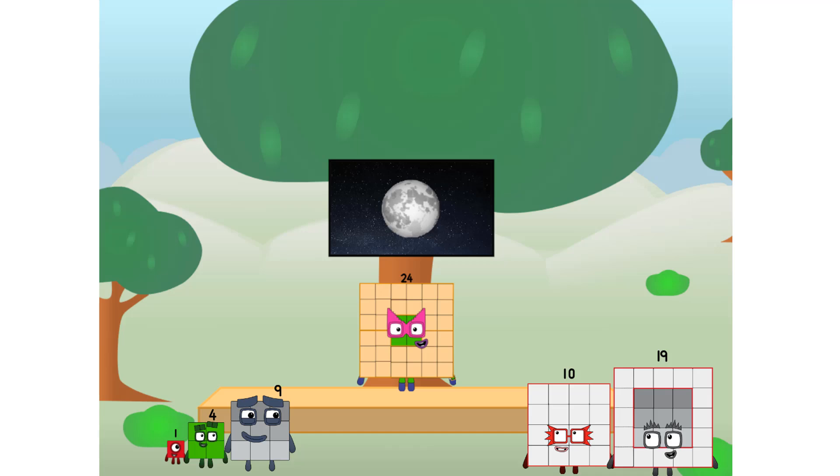Let's solve the puzzle of how to put a square on the moon without using rockets. Square power only. Why? Because it's fun to try.